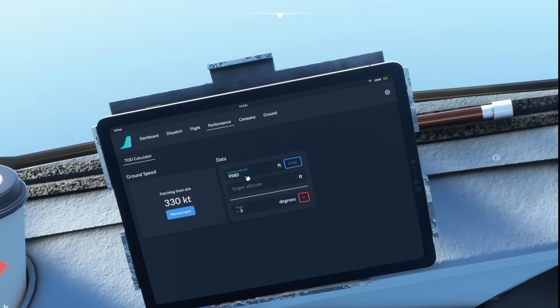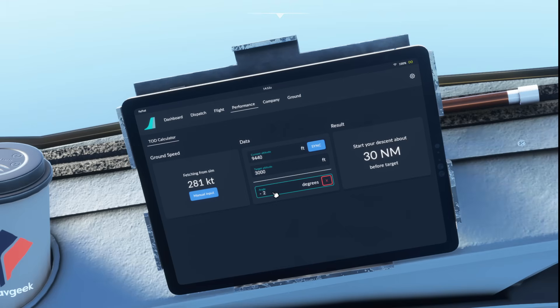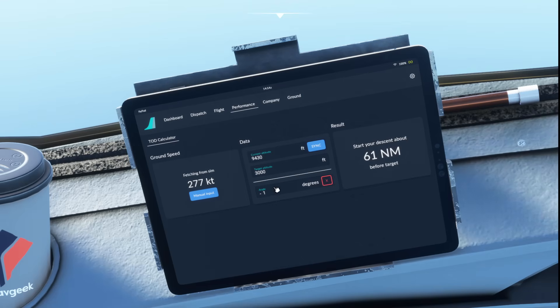We can hit sync and it's getting our latest altitude from the PFD. If we wanted to add a manual figure instead, we could untick sync and enter our own. For example, if we're working out our next step-down, we could go for 7,000 feet with a target of 3,000 feet. It's telling us that with a 3-degree rate of descent we need 13 nautical miles before our target. If we switch back to sync it updates to 20 nautical miles. The angle can also be changed — a 2-degree or even a 1-degree descent angle shows 61 nautical miles needed.